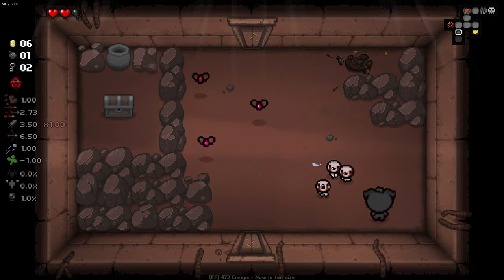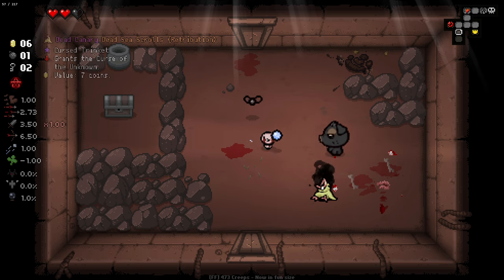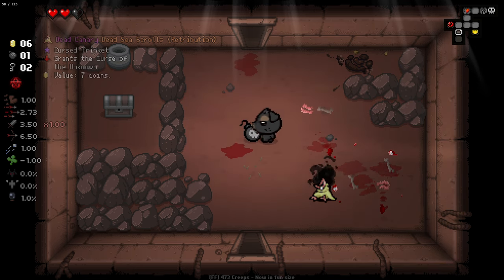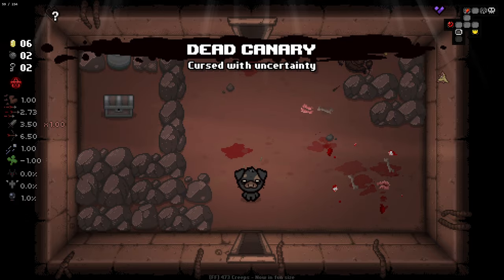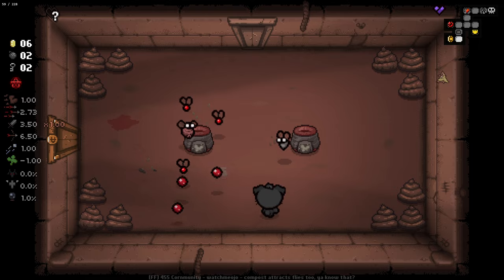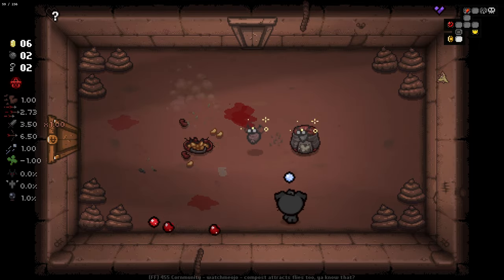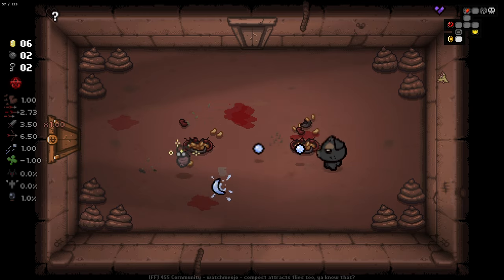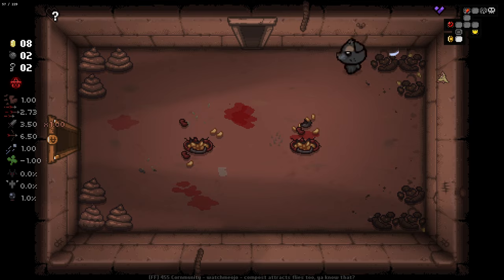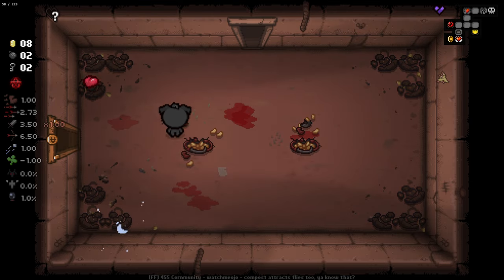This is a potentially good room for us — lots of enemies here to kill. They can be all sorts of different stuff; they're random each time they drop. This is Grant's Curse of the Unknown, sells for seven — so we can't see our health. I don't believe the health pool of the enemy has any bearing on whether they drop a trinket or not. We did get some money out of these poops, which is rather nice.